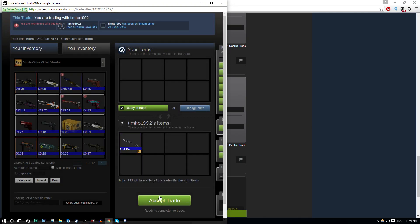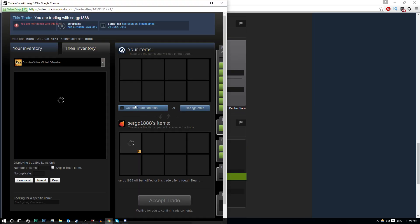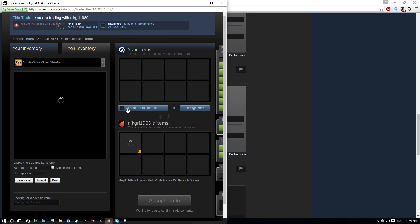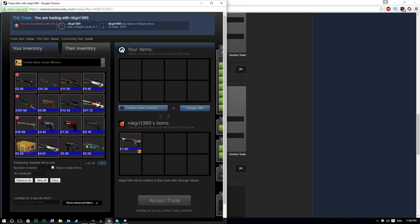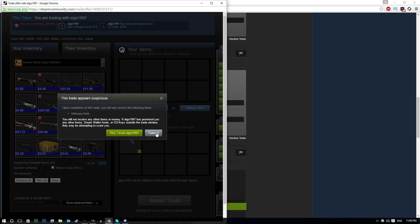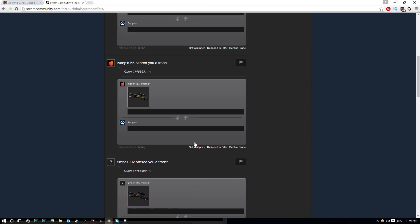There are so many trade offers right now — I need to quickly accept all of these before the timer runs out. They only give you about five minutes to accept. This haul is actually valued at 51 pounds — that's pretty decent. Obviously it's nowhere near as good as that $120 knife. I should have just stuck with that, but I knew it would be an absolute nightmare to sell.